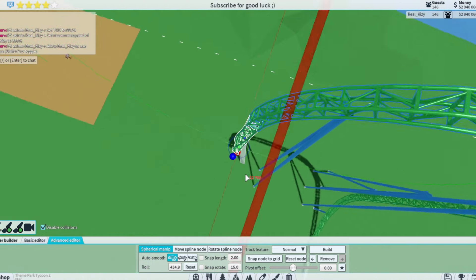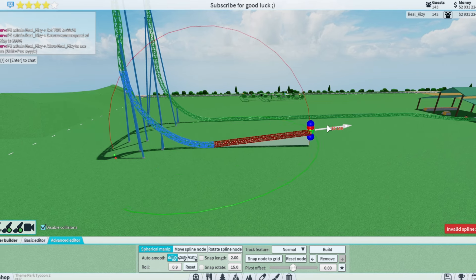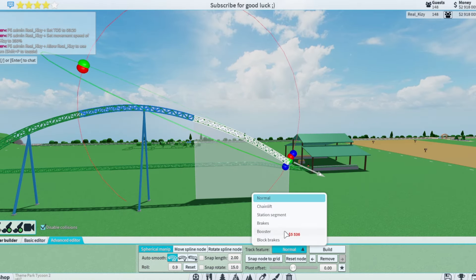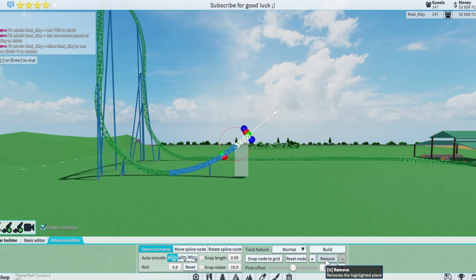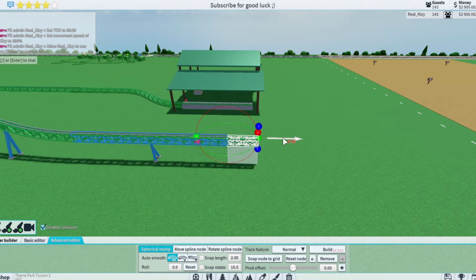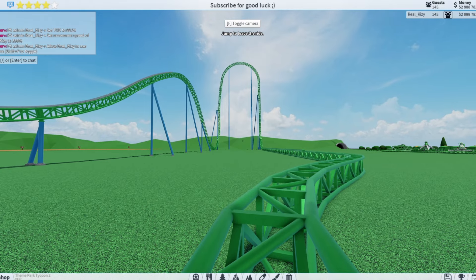It's gonna twist all the way to the right side and then come out straight toward the station over there. It's supposed to have a super super big uphill, so we're gonna do something right here, and then all these right here should be brakes. It did not work — let me try this little hill one more time. Now we should start braking right here, and then it's gonna go back to the station. Now let's test it out.